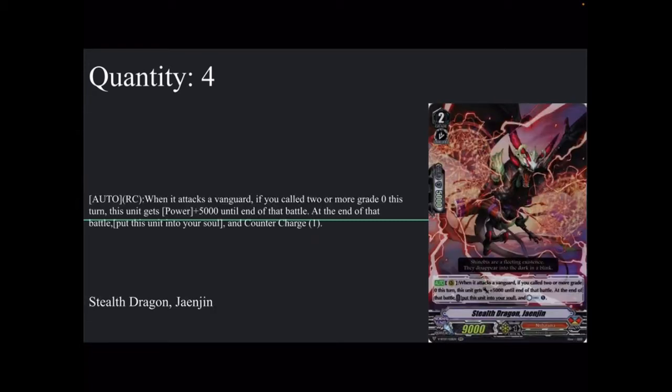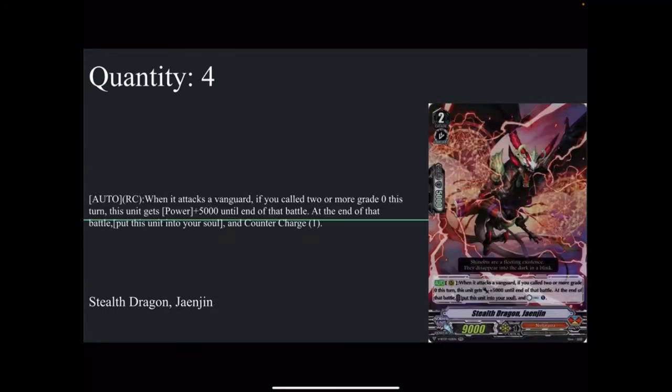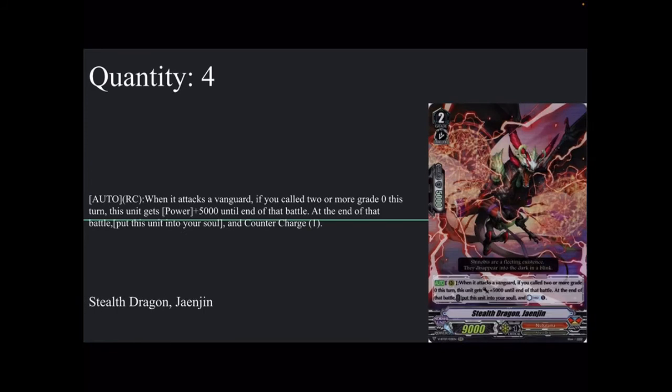Next up, we got Stealth Dragon Jajun — 9k base, 5k shield. Auto rear: when this unit attacks a Vanguard, if you called two or more grade zero units this turn — which is guaranteed using either Kodogiri or Kagesadashi — it gets a free plus 5k. At the end of the battle, put it to soul to counter-charge one. It's great for soul charging for Kodogiri, getting power, and counter-charging without any damage restriction. The only requirement is calling two or more grade zeros. Definitely a four-copy card.